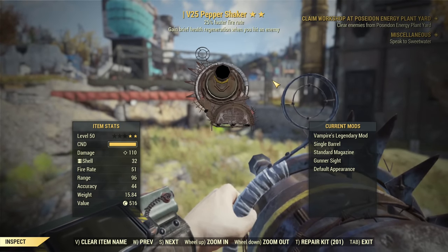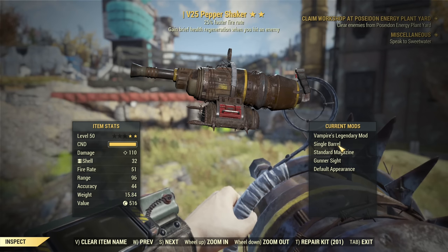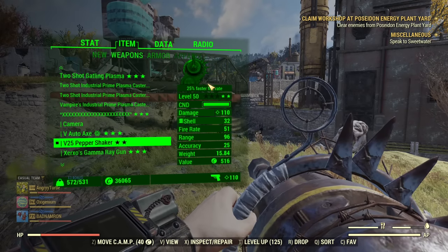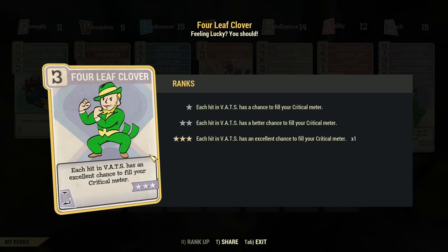So this is the shotgun — this is a Pepper Shaker, which counts as a shotgun — and equipped with single barrel it spits out an insane amount of projectiles per shot. On top of that, the Four Leaf Clover perk will have a chance to trigger per projectile fired from a shotgun, so almost every other shot will be a critical even with insanely low luck. So this is very important to know.